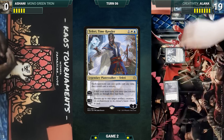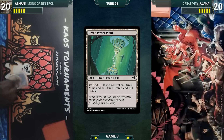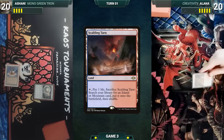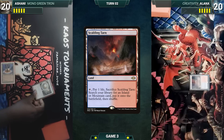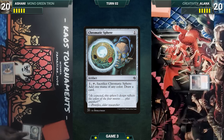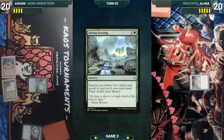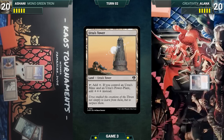Game three. Here we go. We're going to play Urza's Power Plant and Chromatic Sphere. I'll pass the turn. Scalding Tarn. I'll pass the turn. Draw. Crack Chromatic Sphere, make a green, draw a card. Urza's Mine. Sylvan Scrying — oh god. Grab an Urza's Tower and I'll pass the turn.